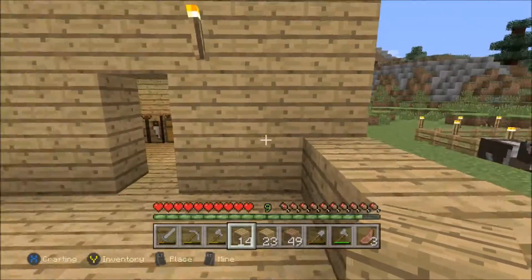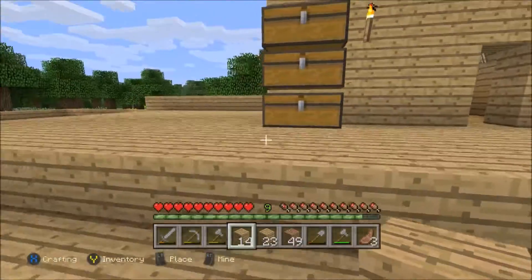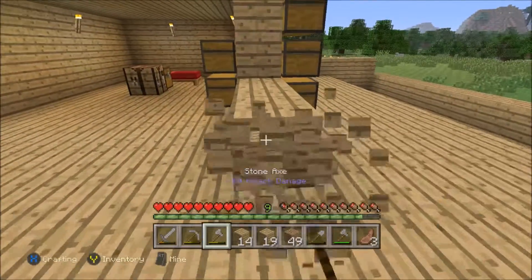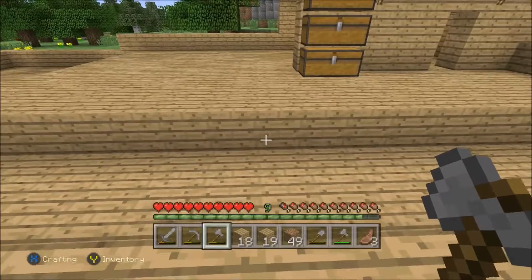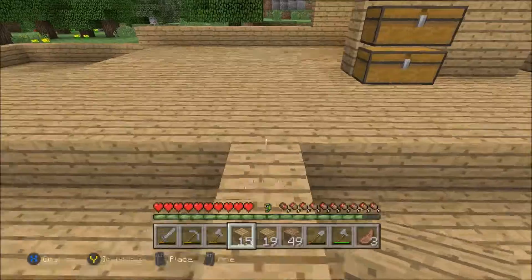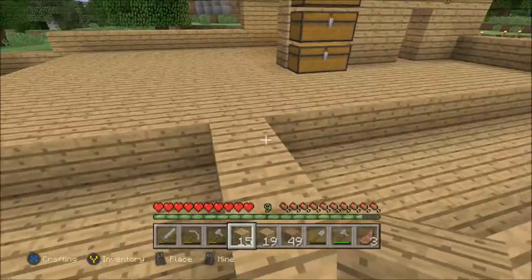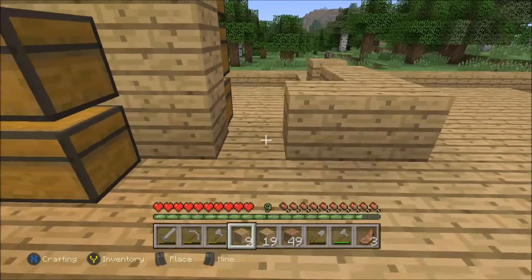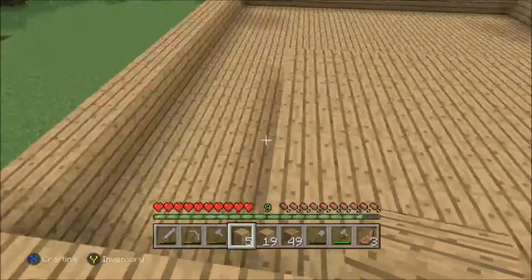I'm probably just gonna have like this opening area right here as like a porch, all up in front of the house. If I wanted to make that a porch, I could have the porch end right here, and just have this whole area as a sunken living room, with maybe a little makeshift bathroom in here. We'll leave a little opening right there just so we can get through if needed.